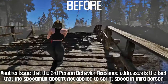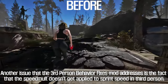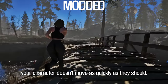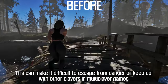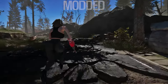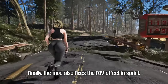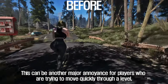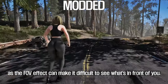Another issue the Third Person Behavior Fixes mod addresses is that Speedmult doesn't get applied to sprint speed in third person, meaning your character doesn't move as quickly as they should. This can make it difficult to escape from danger. The mod also fixes the FOV effect during sprint, which can make it hard to see what's in front of you.